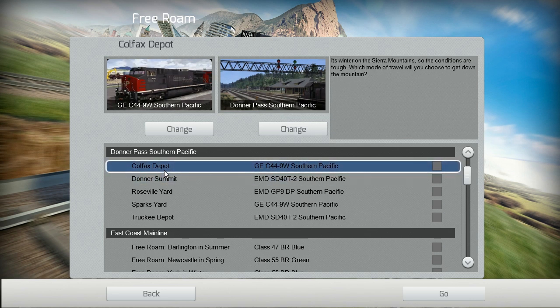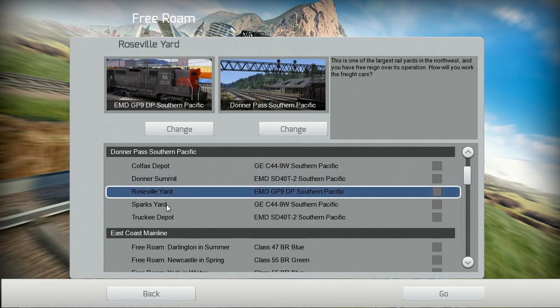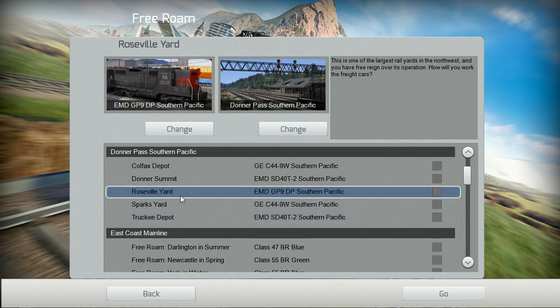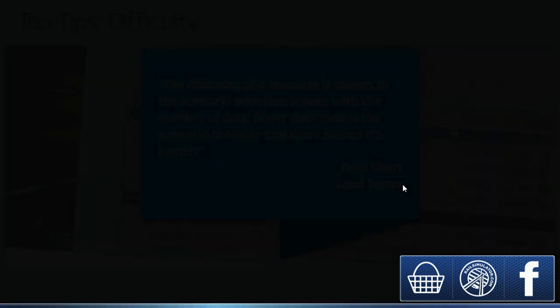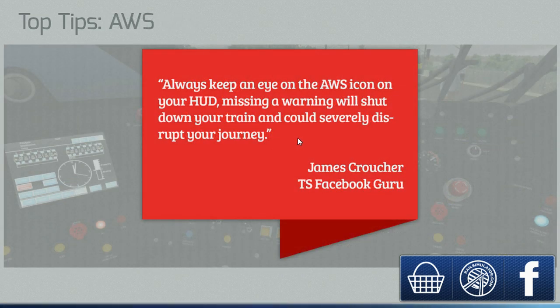Where should we start? CoFlex Depot, Donna Summit, Sparks Yard, Truckee Depot, or Roseville Yard? Roseville Yard — it sounds the nicest. You can see if they've improved the in-game loading times, because they were pretty bad — it took a long time. They've got some tips and things now on the loading screens rather than just adverts everywhere.